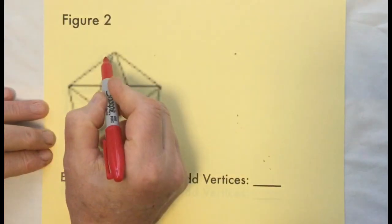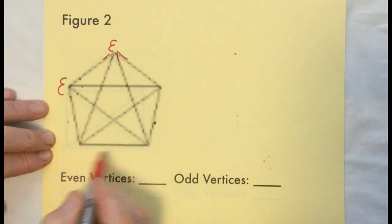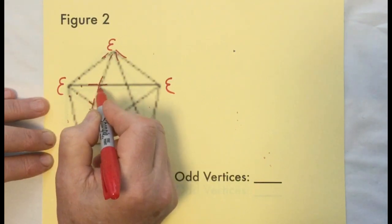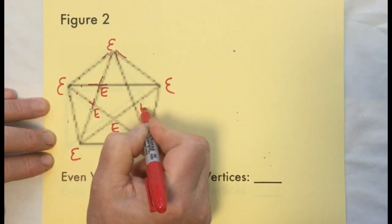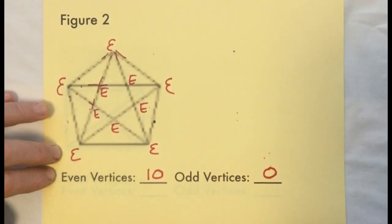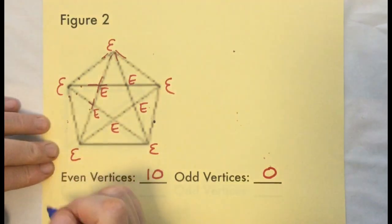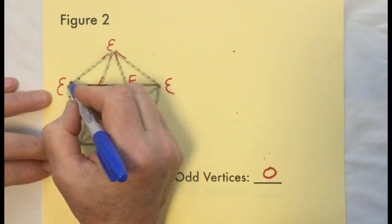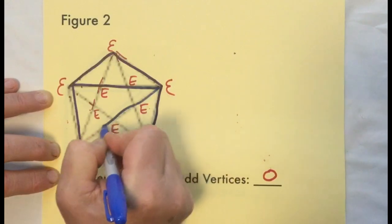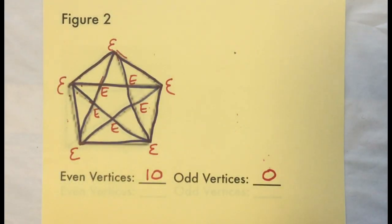Now the second figure: these vertices each have four lines coming in — these are all even. And if we go inside, we also have four each, so they're even. We end up with ten even vertices and zero odd vertices. Can this be traced? If you try this one out you're going to be surprised — you could pretty much start anywhere and trace this. It's easily traceable. Just go around the outside and then do like you do when you draw a star, and it is done.